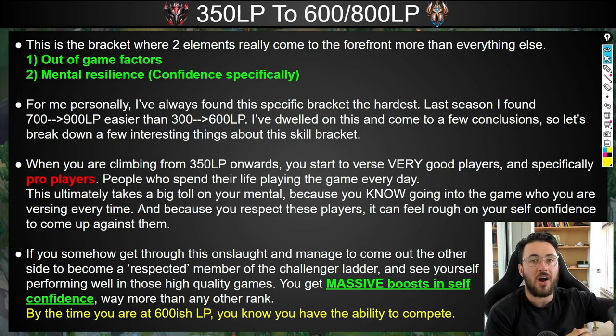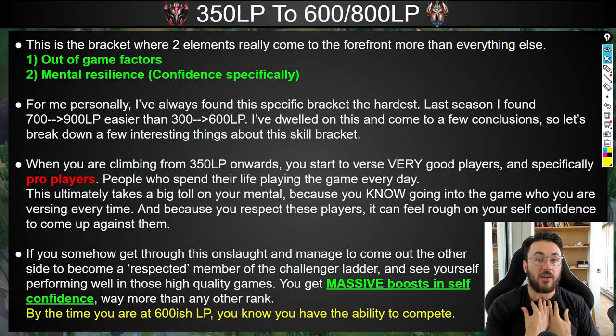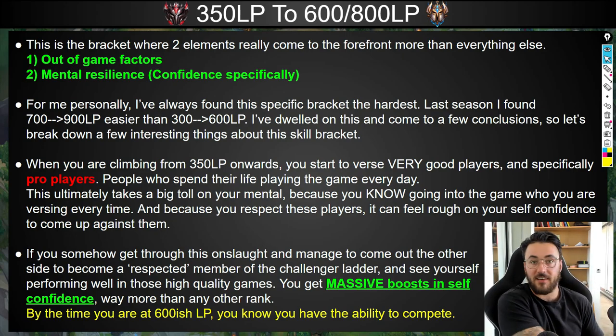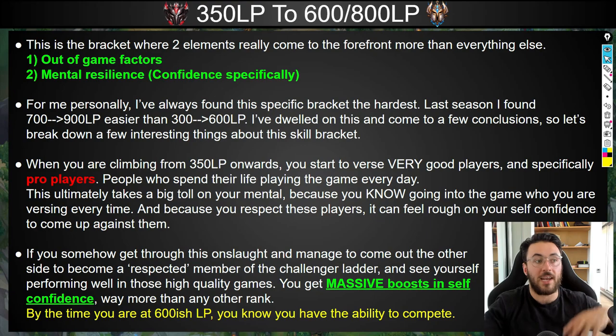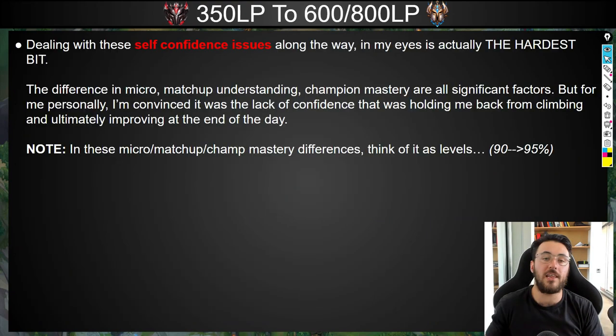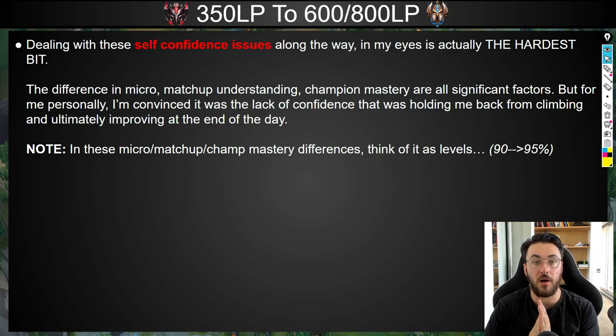By the time you get to 600 or 700 LP, you know deep down that you already have the ability to compete. You know there's not a big difference between you and that pro player — only small things you need to refine. But when you're doing this for the first time at 350 LP, you just don't have that self-confidence because you haven't done it before. You're going through uncharted territory. That's why once you get to 600 or 700 LP, it feels much better to go from there to 900 — you actually believe in yourself now.